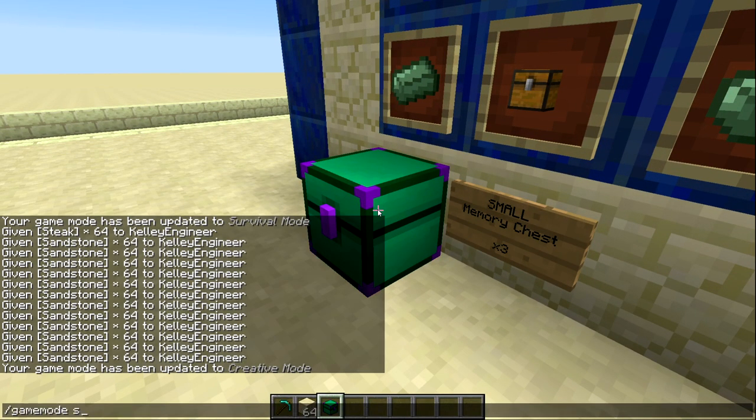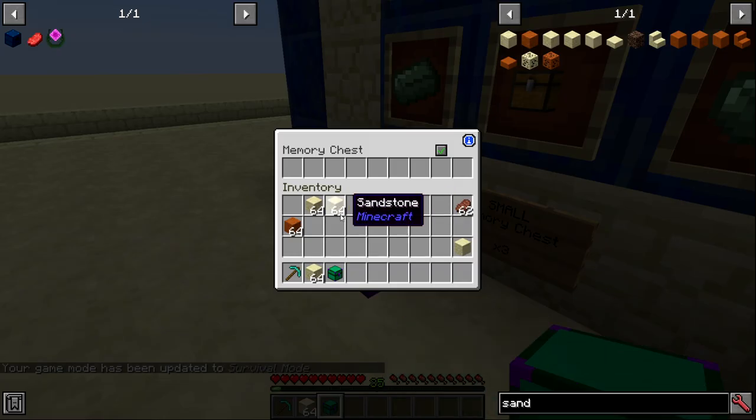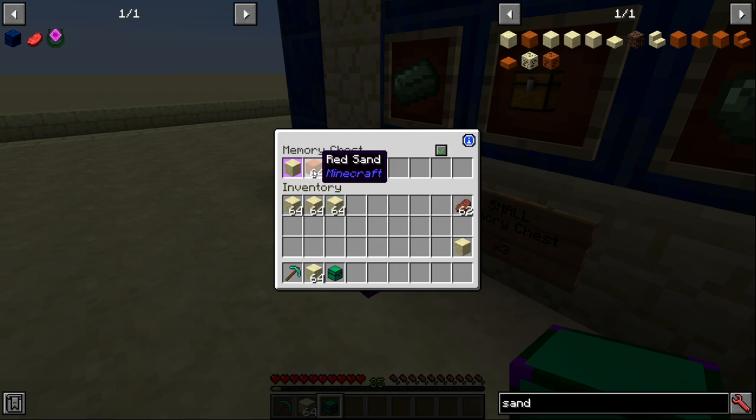Looking inside a memory chest there are only nine slots, but the beauty of these is you can lock items to a slot. You can either put the item in and middle click, or hover over the slot while holding the item and middle click. Once locked, only that item type can go in that slot — anything else gets ignored.